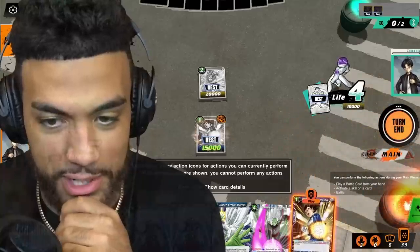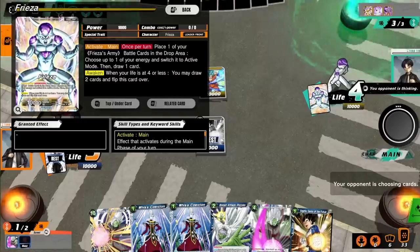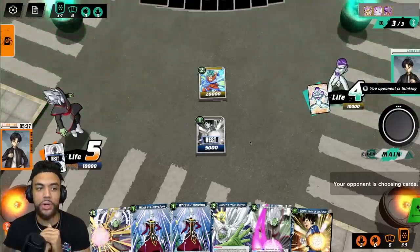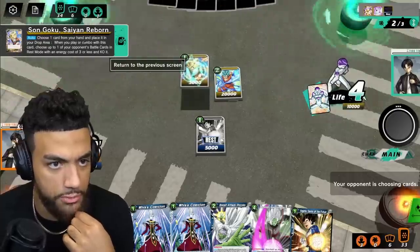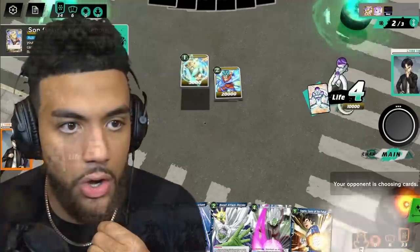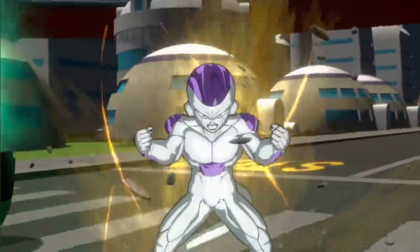He can flip over now — I'm a little worried about that. He has met the conditions for his awaken, when your life is at four or less. So we're going to see Frieza go to Golden Frieza. He's going to play Goku, who only has 5,000 attack but has an ability where you can choose one card from your hand and place it in the drop. He just got rid of my Vegeta — my double-damaging Vegeta! Well, luckily I have another one. If a card goes to the drop, it's the graveyard.